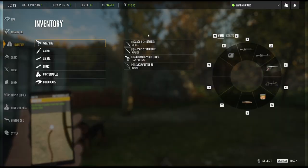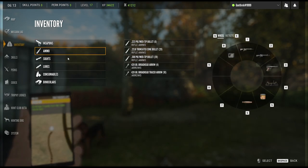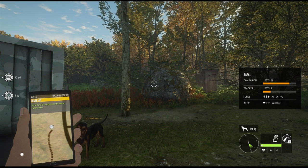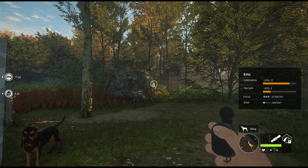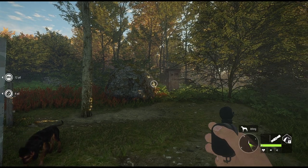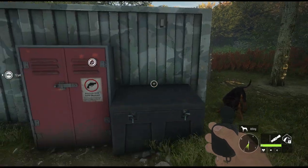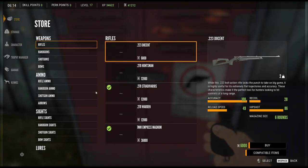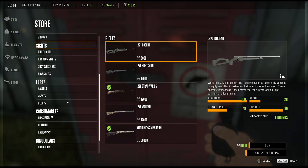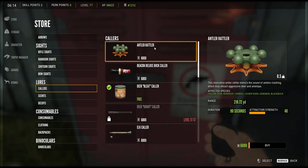Let me get in my inventory real quick. I wasn't ready for that. Let's take a look at the collars here. The antler rattler collar works on fallow and fallow reindeer, caribou, lesser kudu, gemsbok and black buck.